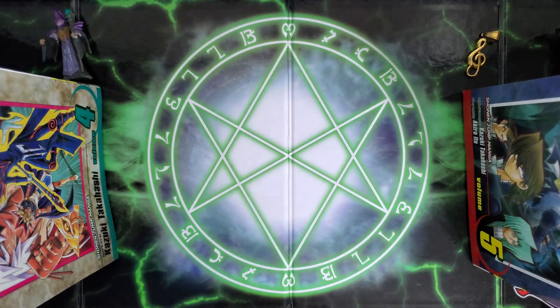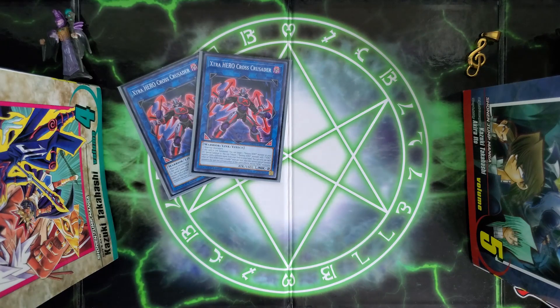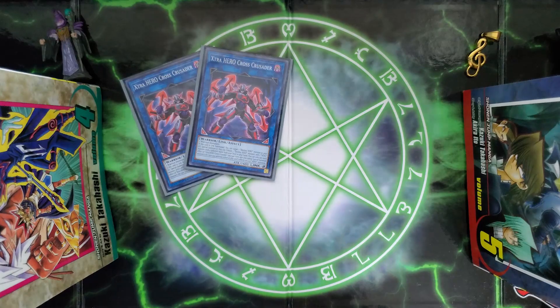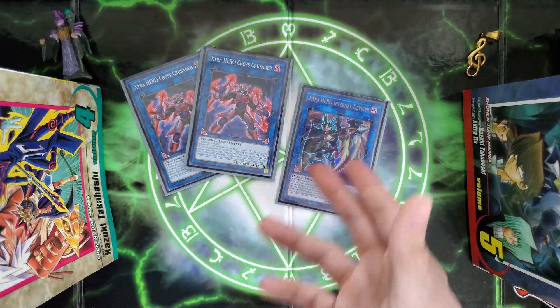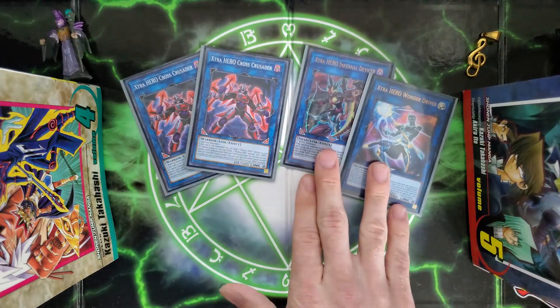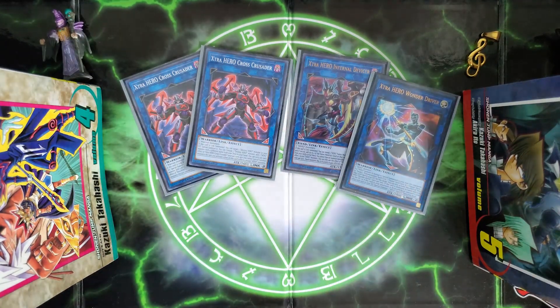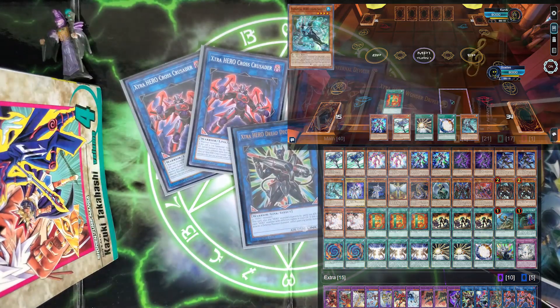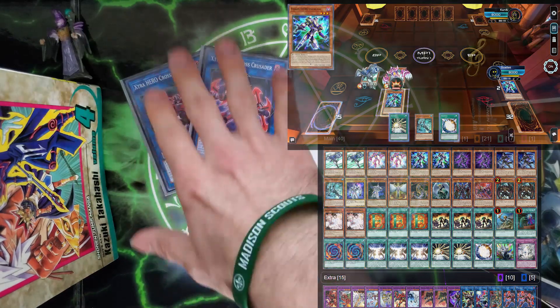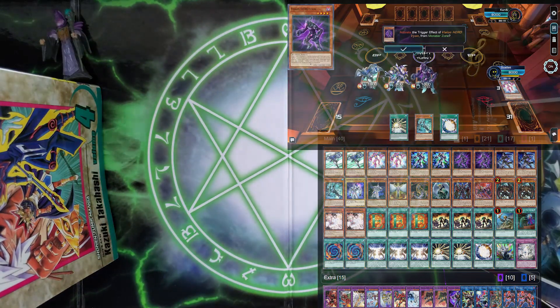Let's finish things off with our Link Monsters. We've got two Xtra HERO Cross Crusader — you summon it and get a free plus one. Xtra HERO Infernal Devicer is another card that searches out your Elemental Hero Neos for free. And Wonder Driver — this card is crazy. You get to use all of your Fusion cards, and then once you're done with them, you can set them back on your field, so you get to use them again next turn. And last, the Xtra HERO Dread Decimator — good for swinging for game sometimes, but the real stars of the Link cards are Wonder Driver and Infernal Devicer.